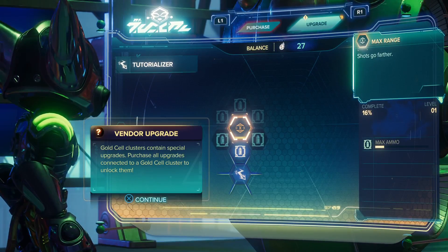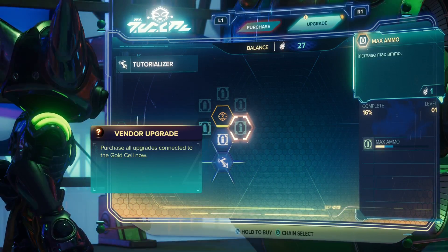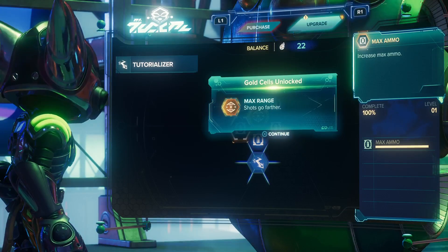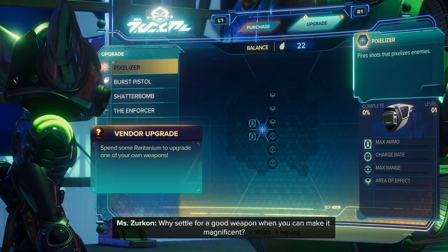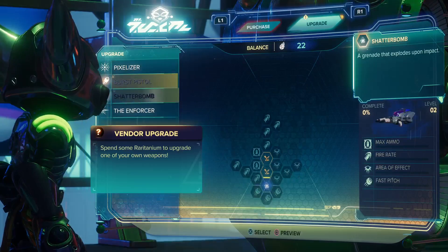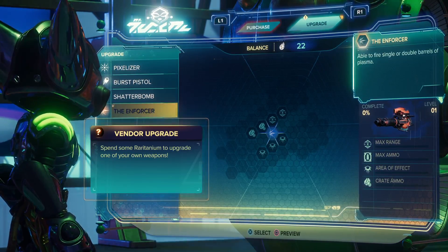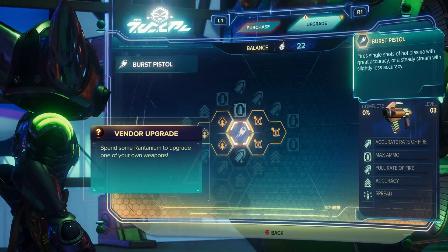What gun is this for? 'A good weapon — when you can make it magnificent.' I don't even know what I just upgraded. Okay, so do I want to do the pistol, Shatter Bomb, or the Enforcer? Just do the base pistol for now, because that's going to be my range gun.